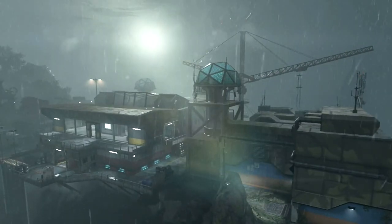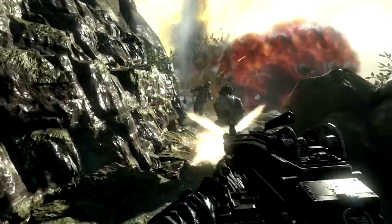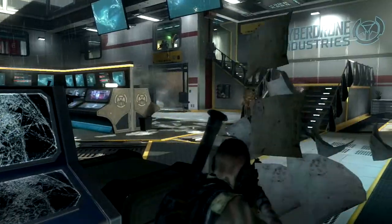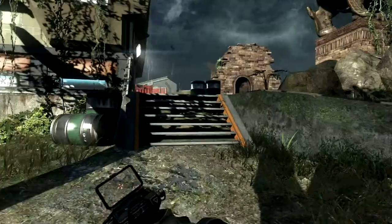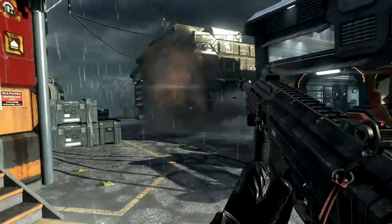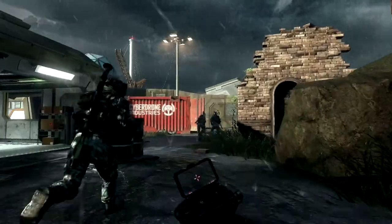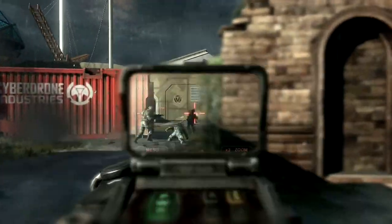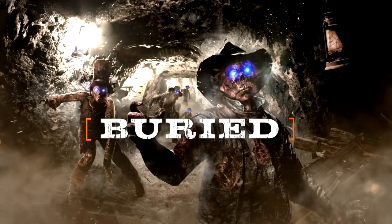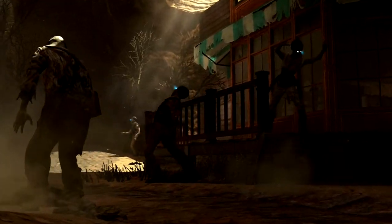Uplink is a complete reimagining of the Black Ops 1 map Summit, and being a Search and Destroy player myself, this map is going to be awesome. It's not just a texture pack — Treyarch really decided to go all out to make sure you feel like you're playing a brand new map, while still having that same gameplay experience from Summit, with the different pathways, lower and top levels, and that huge facility in the center.